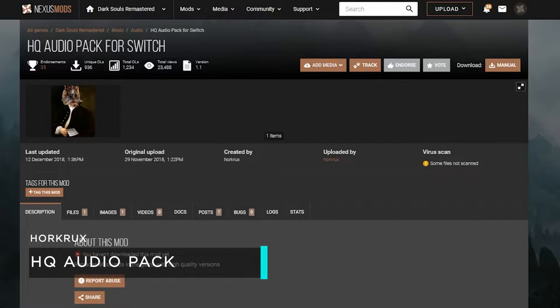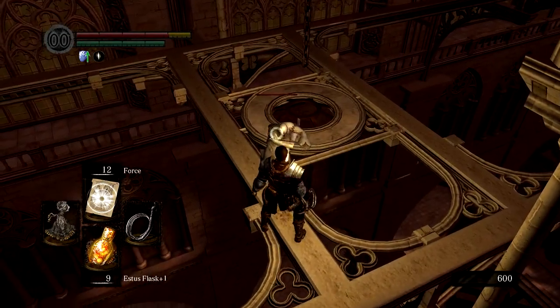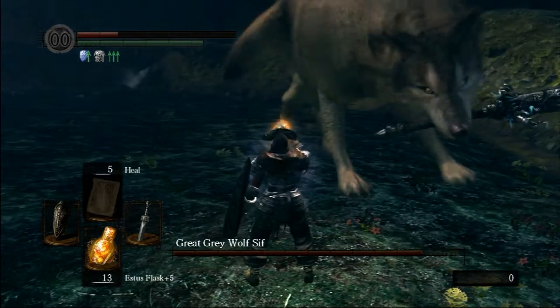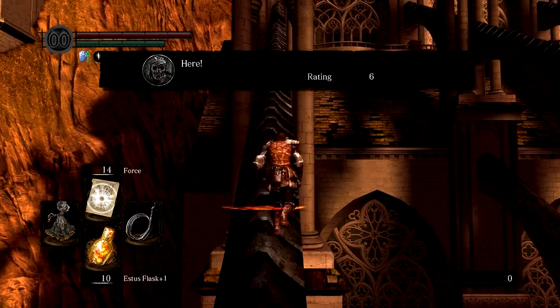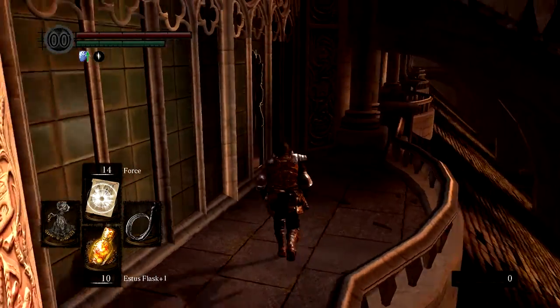Horcrux over at Nexus Mods is going to save the day with his HQ audio pack for the Switch. It's very simple to install — all you have to do is drag and drop the files onto the SD card, and that's pretty much it. Please read his guide; it's extremely simple to follow and you should be good. This essentially replaces all of the original audio with much higher quality audio that matches the PS3 and other editions. On the original Switch there's a priority system — higher priority effects like music or weapon sounds take effect, while things like footsteps get degraded or don't play at all. This mod completely fixes all of that and replaces it with better audio.